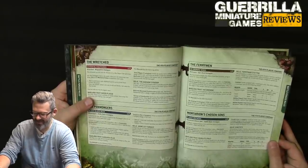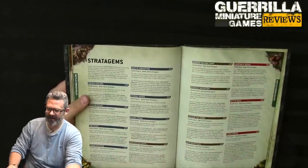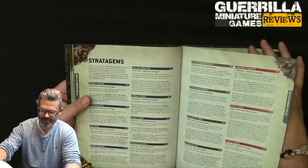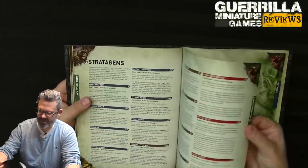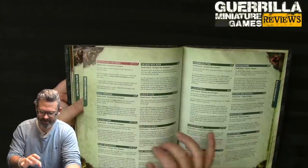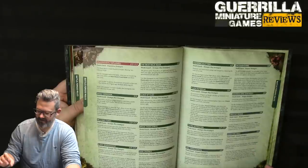We're into the actual stratagems now. You get one from your plague company plus all the general ones — looks like around 20 total stratagems.